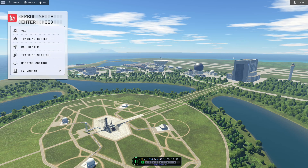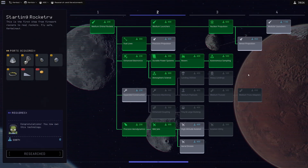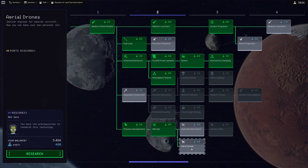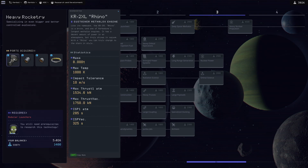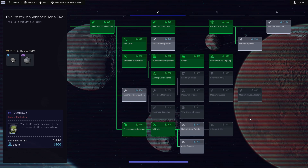So let's go to the vehicle assembly. Actually, we have 3,026 research to spend. Let's go to the R&D center and spend that. I'm curious — what does tier 3 get us? Heavy rocketry. We start getting to some insanely large rockets. Heavy launchers. Oversized mono-P. I don't think we're there yet.